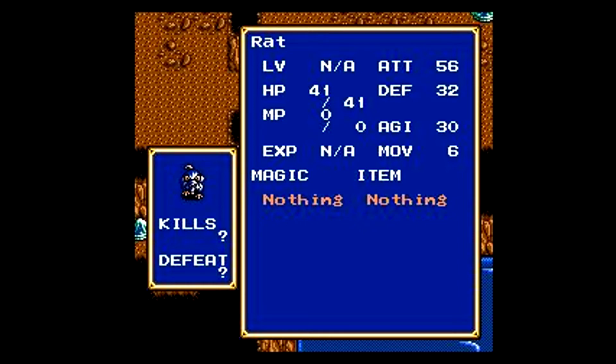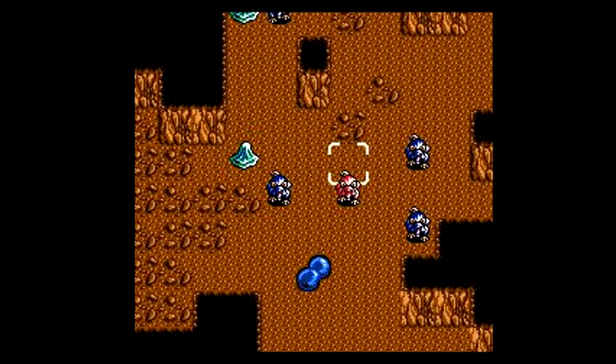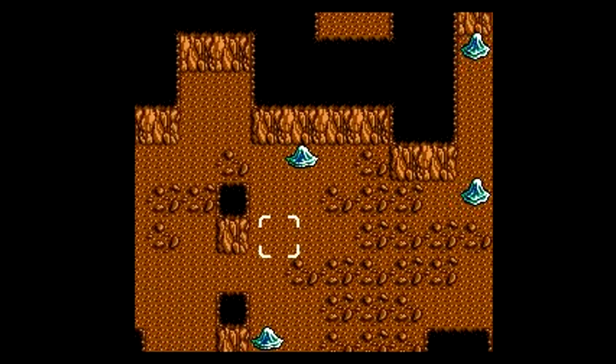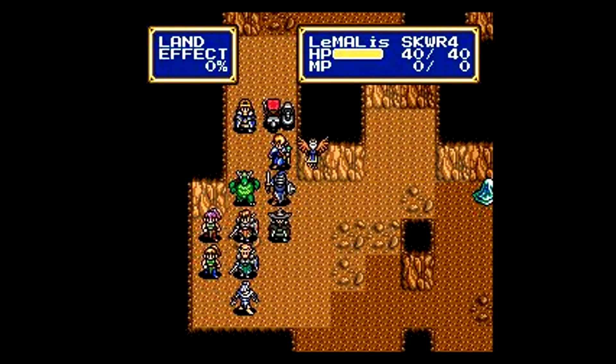That's because war is small, though. Attack 56, pretty damn high. 32 defense, 41 HP. 41 HP is, I think, the highest we've seen outside of bosses. Speaking of which, Willard! 62 attack, 36 defense, 50 HP, and a tendency to double and/or crit every attack. Every time he attacks. Basically.